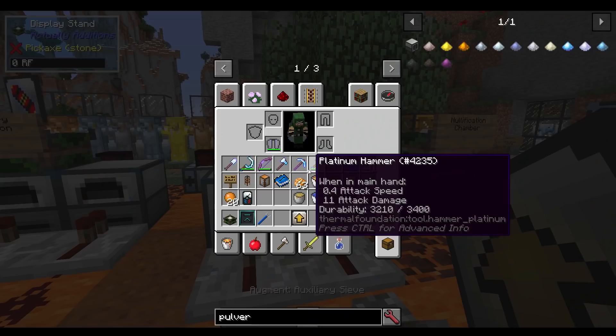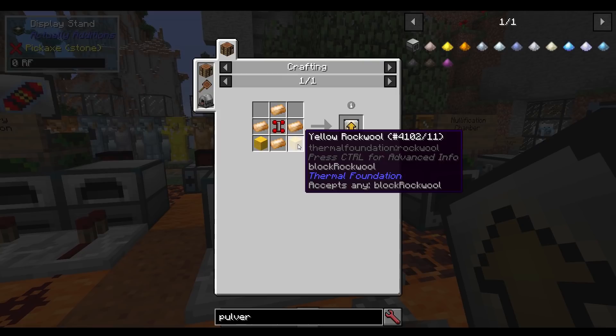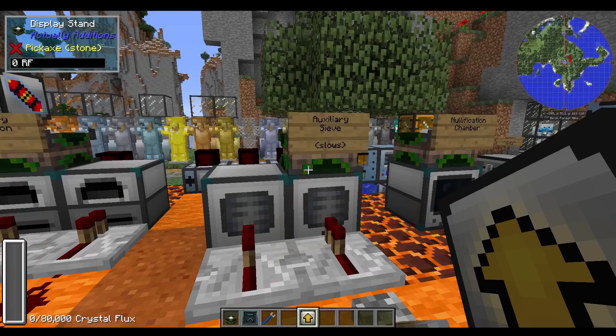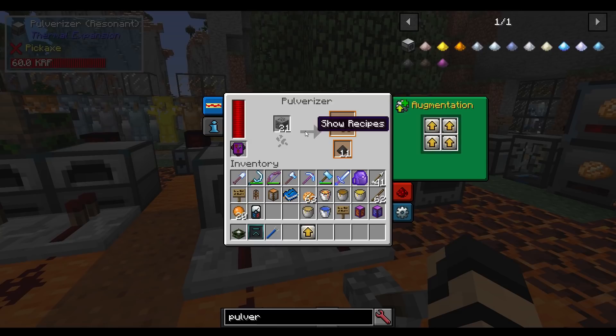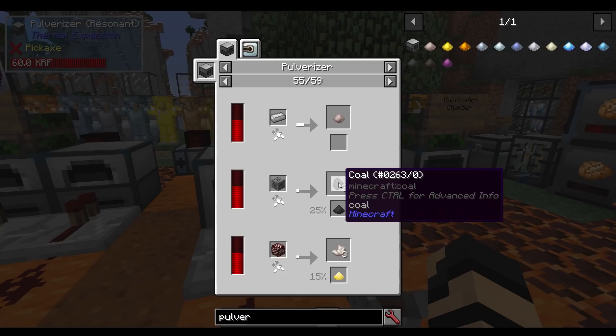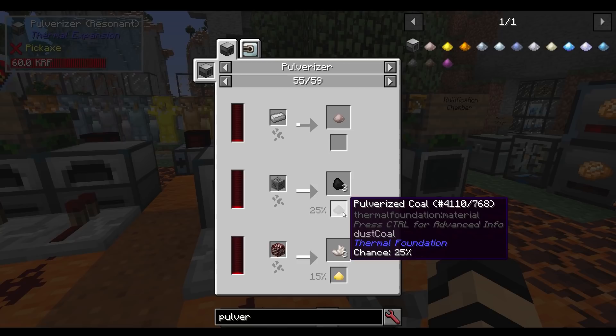Next up, there's an auxiliary sieve. The recipe is a bunch of bronze, a redstone servo — which is just redstone and iron — and some rockwool. The idea behind this one is that it increases the chance of a secondary byproduct. It doesn't increase it in ways you might think. For instance, with coal ore into pulverized coal: if you look up this recipe, coal ore will get you three coal and a 25% chance of pulverized coal, which can be used in other recipes.